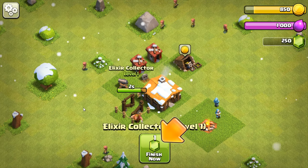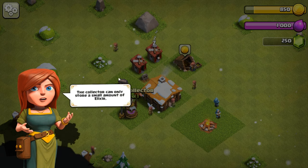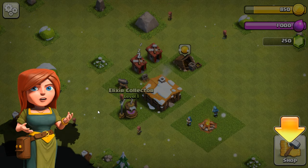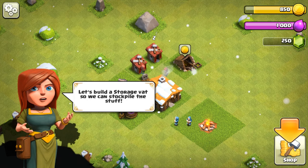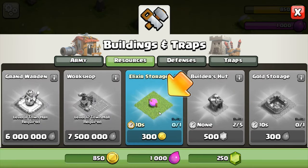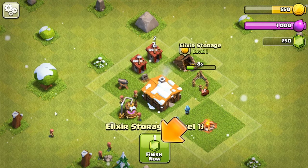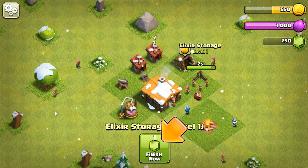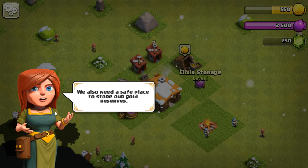You get free gems at the beginning — I don't want to do that. The collector can only store a small amount of elixir, so let's build a storage vat to stockpile it. I'm not going to finish it now. Gems are hard to come by unless you buy them, and I don't want to buy them. We also need a safe place to store our gold reserve.